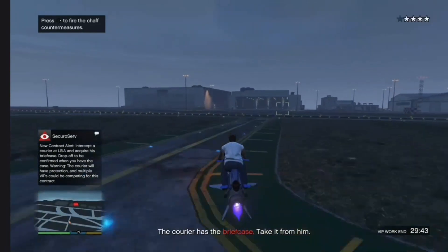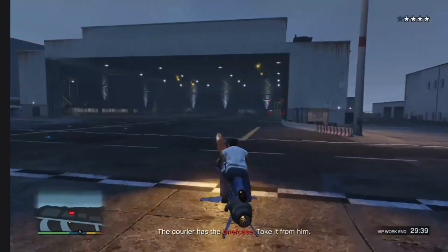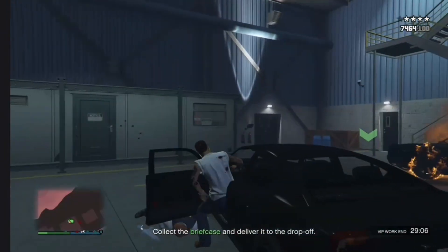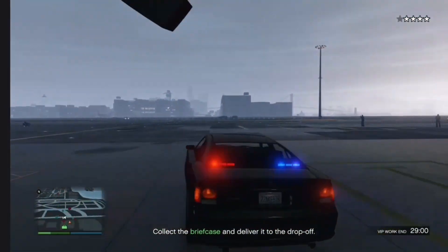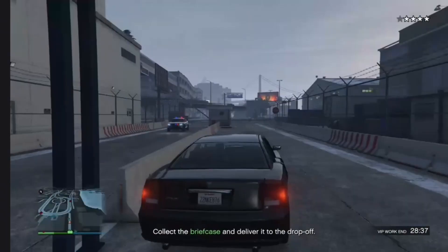Okay, so what you guys are going to want to do is come over here and just kill the people. Then you're going to want to escape with the FIB vehicle.